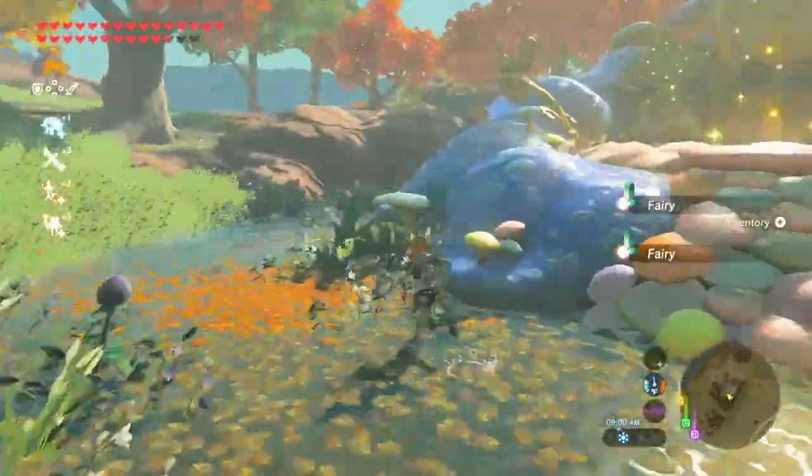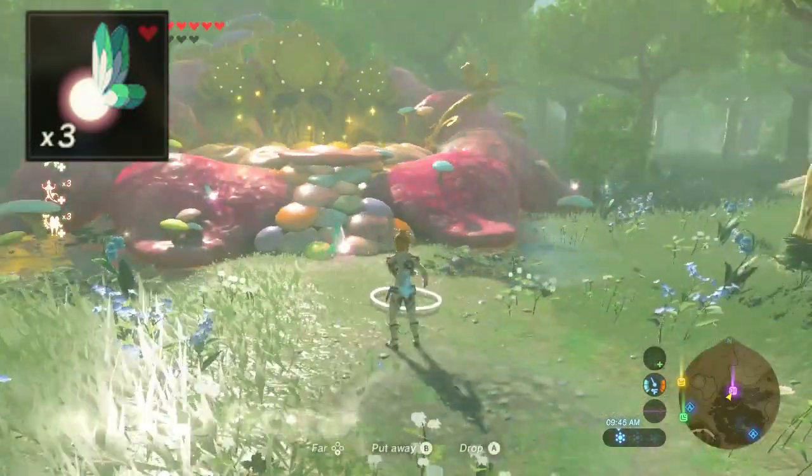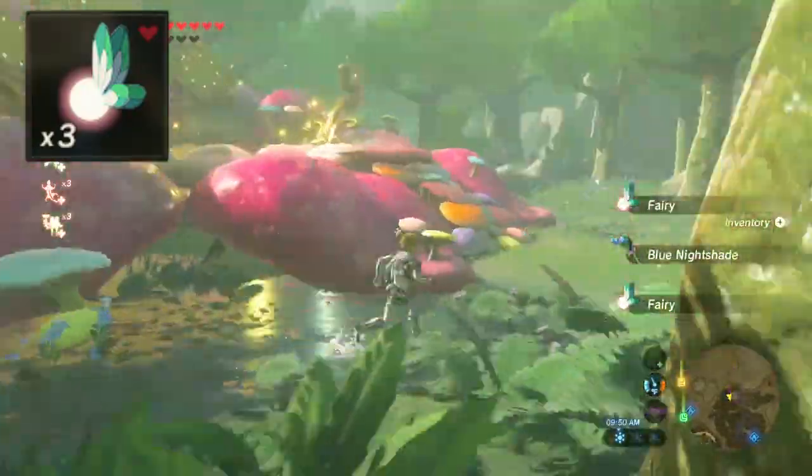Grab fairies. Go to another fairy fountain, hold the fairies in your hand. More will appear. Grab those fairies until you have seven.